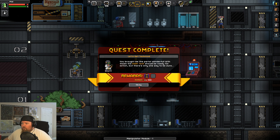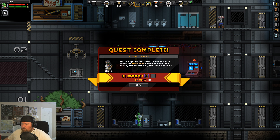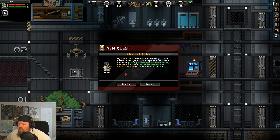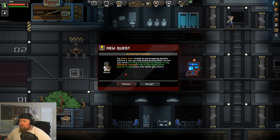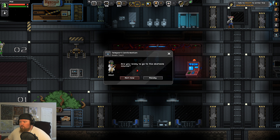'You brought me the parts — wonderful! With this, the dash tech should be ready for action, but there's only one way to be sure.' So I get a manipulator module. 'My dash tech needs to be properly tested before I go into mass production. Would you mind putting it through the paces on my obstacle course? Talk to me again when you're ready and I can send you there.' Should I be ready? Ready for the obstacle course!